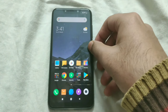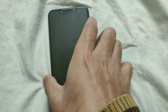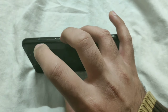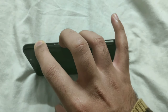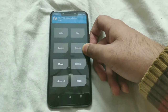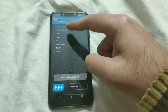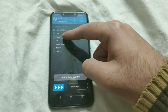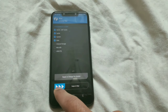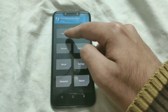Once you have done that, power off your phone. Once your phone is powered off, reboot into TWRP by pressing the power key and the volume up key simultaneously. Once you are in recovery mode, go to Wipe, tap on Advanced Wipe, and select Dalvik/cache, cache, system, and data. Make sure you leave internal storage, microSD, and USB OTG unchecked. Then swipe to wipe.